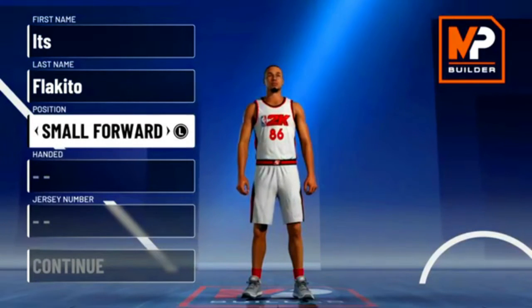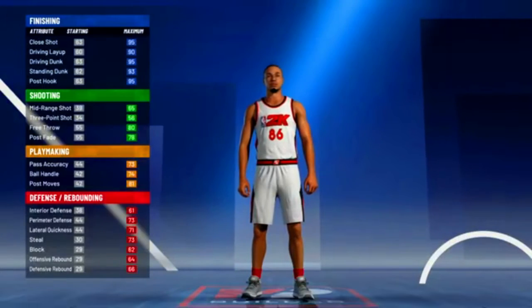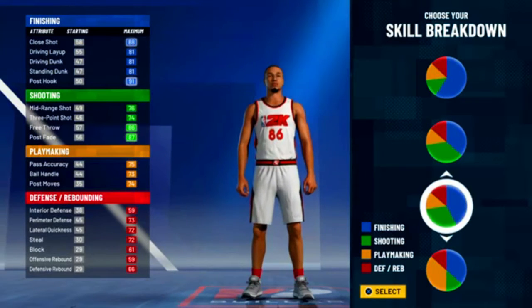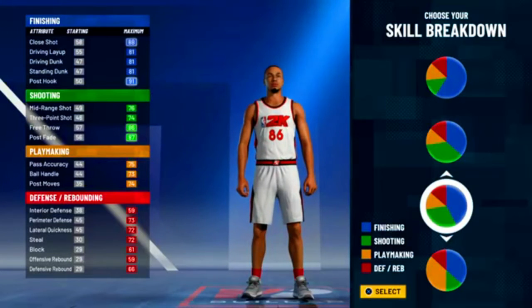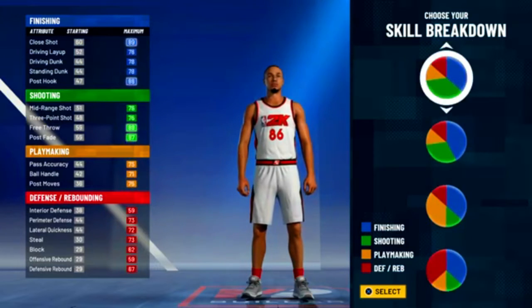For position you want to go small forward, hand doesn't matter, jersey number doesn't matter. For the pie chart, both of these builds have no red in them because I personally feel like you don't need hall of fame defensive badges or any red in your pie chart to play good defense. If you have good strength and vertical you're gonna be fine, and if you know how to play center and play defense you're gonna be fine getting stops.